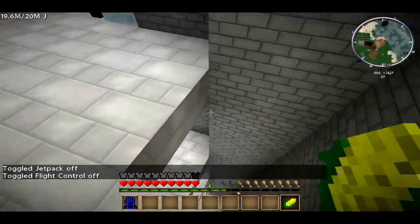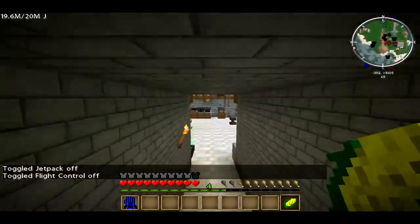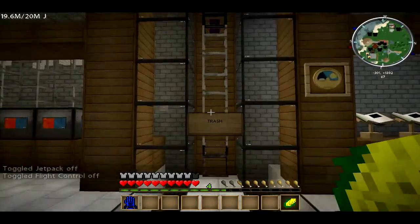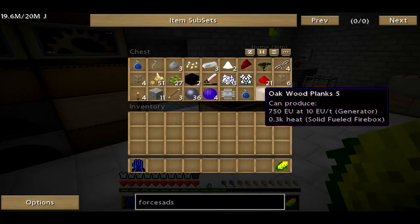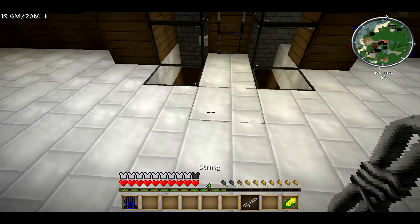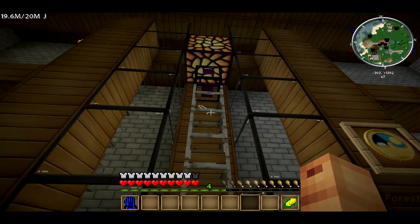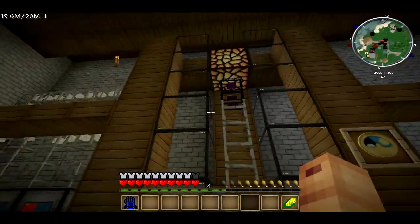Better turn this off before we get kicked. Here's our kitchen and our machine room. This is a trash — let me find something to throw. We shall throw one string. Watch it disappear — disappeared into the glowstone.